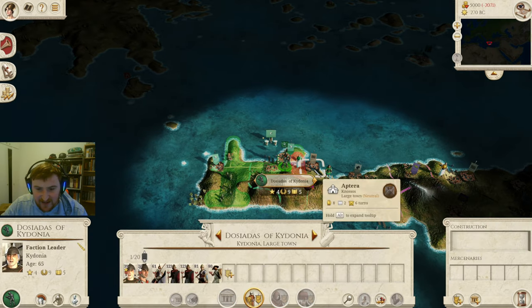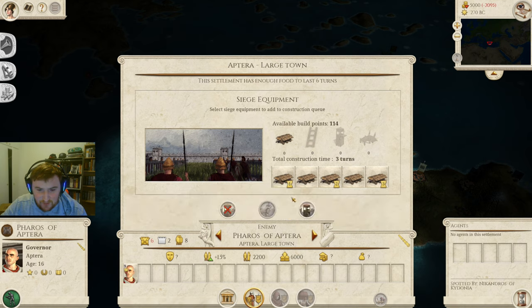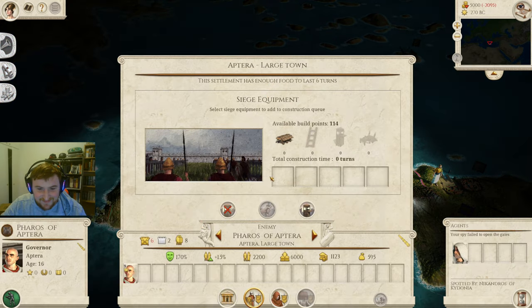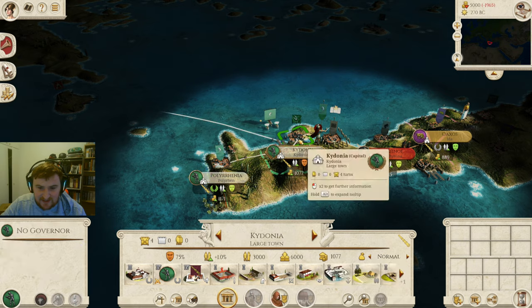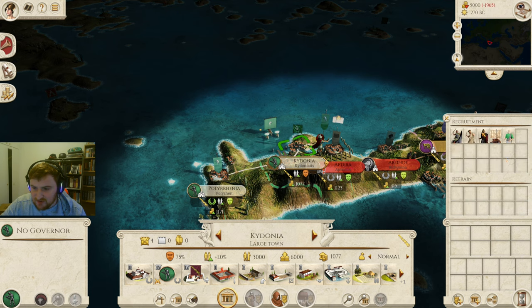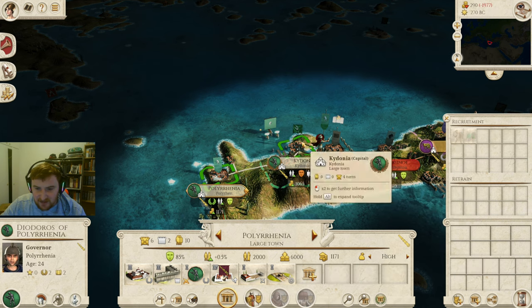Let's get our army out of here and go straight for Aptera — attack the neutral faction, no problem with that. We're going to rely quite heavily on spies. 50% chance, and he did manage to get in without dying — but he didn't open the gates. Both of our settlements are actually pretty rich at the start, which is fantastic. We're going to recruit troops straight away — going straight for Cretan Hoplites and spending all of our money on troops.